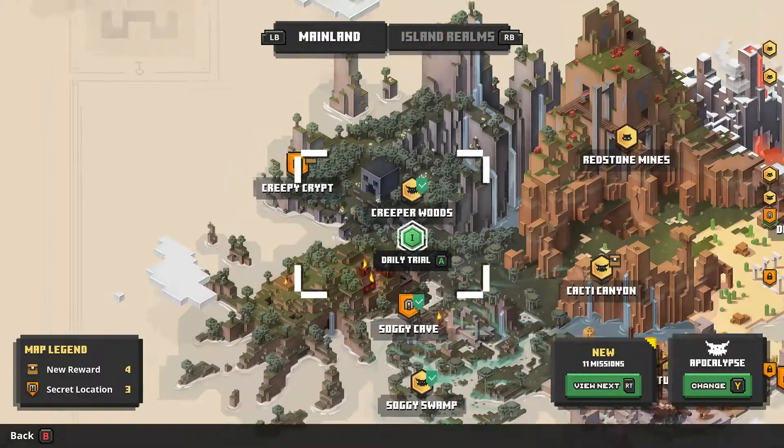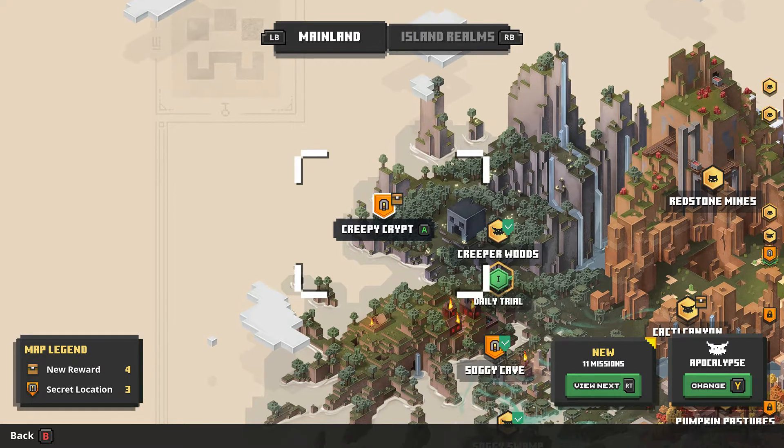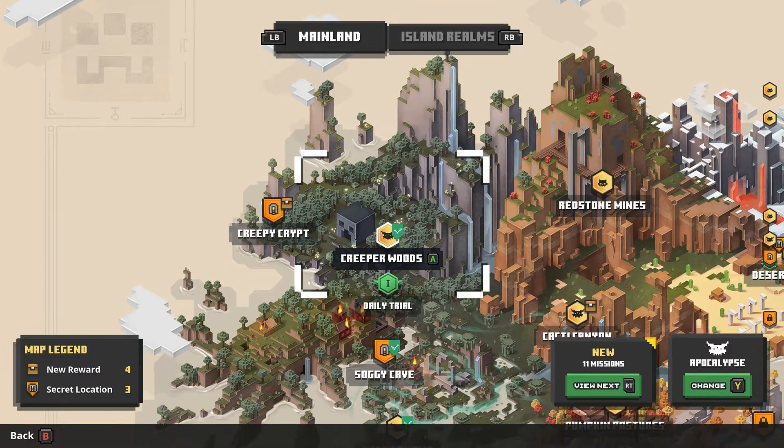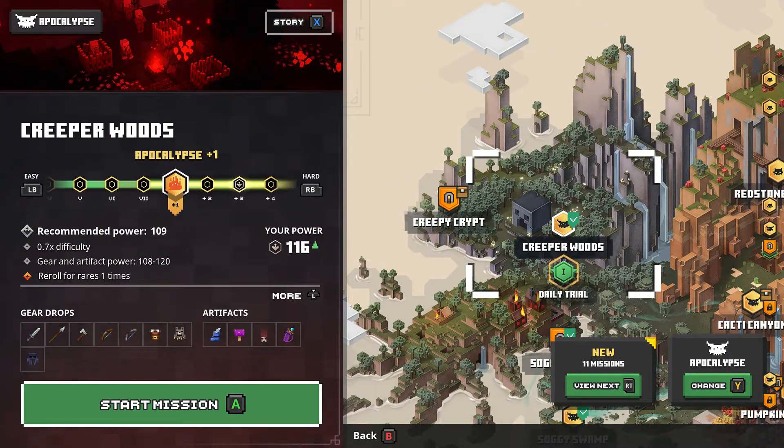The first is to have the Creepy Crypt mission unlocked. If you already have it unlocked, go ahead and skip ahead in the video. But if you don't, I'll show you how to unlock it right now. You'll need to load up the Creeper Woods mission — it doesn't matter what difficulty, just the easiest one you can possibly do.